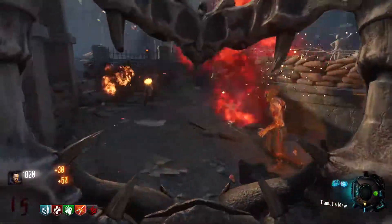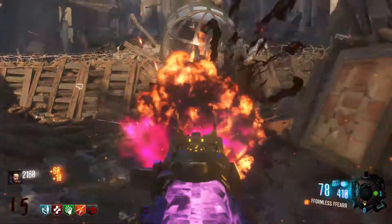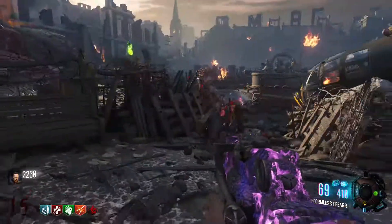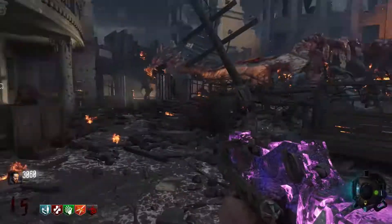To do this, just get a dragon to breathe fire down and make sure zombies run through it. You will know these are napalm zombies because they'll be on fire, and when you shoot them they explode. It takes around five to six napalm zombies.